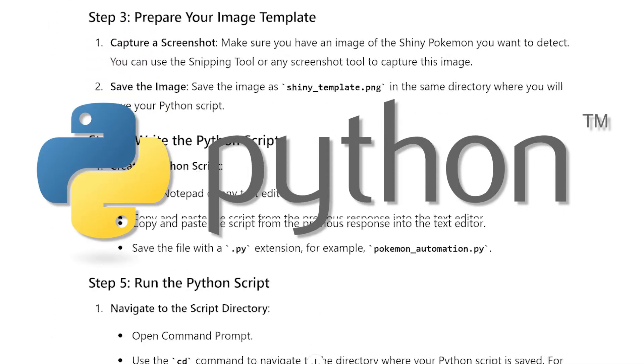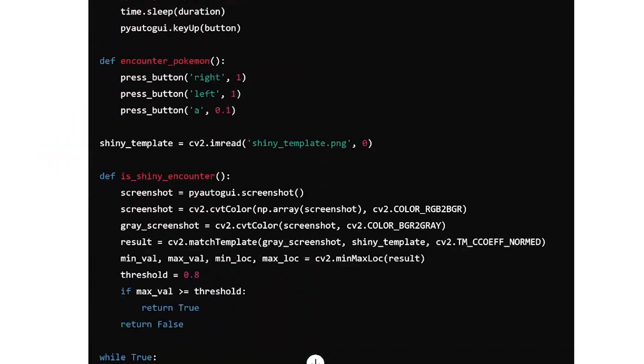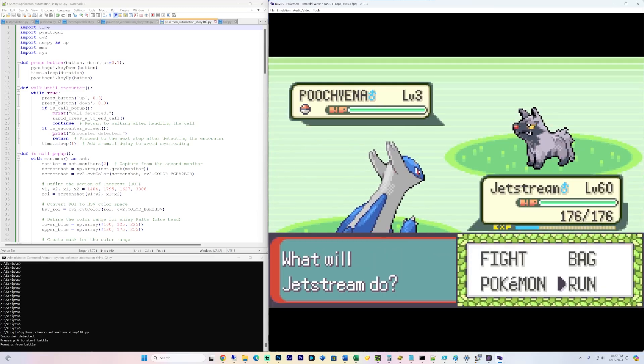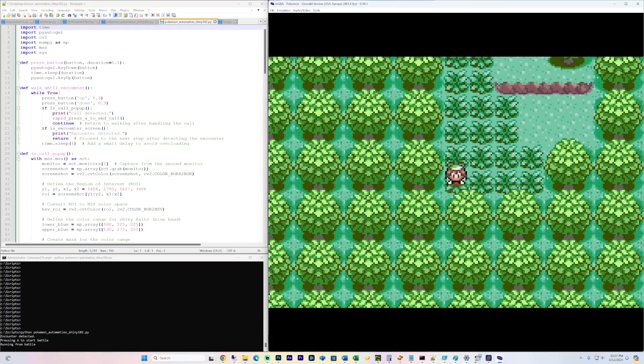I used Python for scripting and imported a few extra libraries, as instructed by ChatGPT. My goal was to create a script that would automatically encounter Pokémon, but could recognize shiny Ralts and stop the automation when detected. So, the OpenCV library allowed me to incorporate some image recognition into the script.